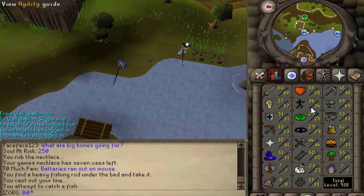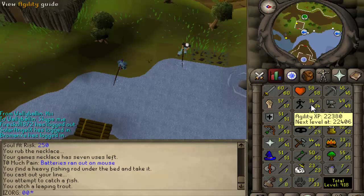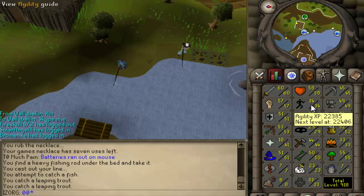Start fishing — each catch gives 5 agility XP. Right there.